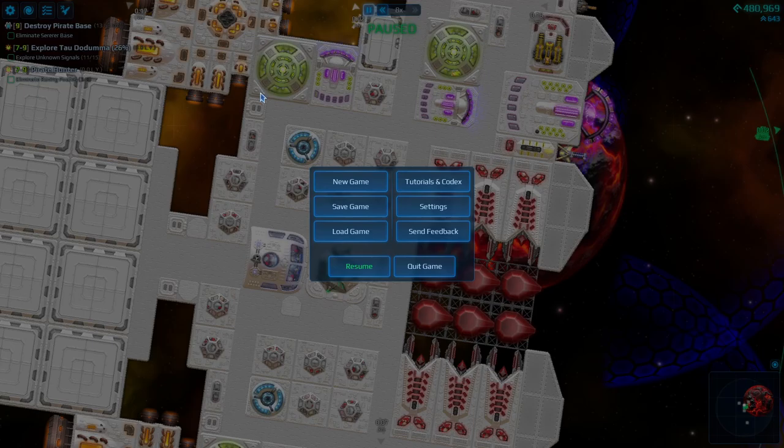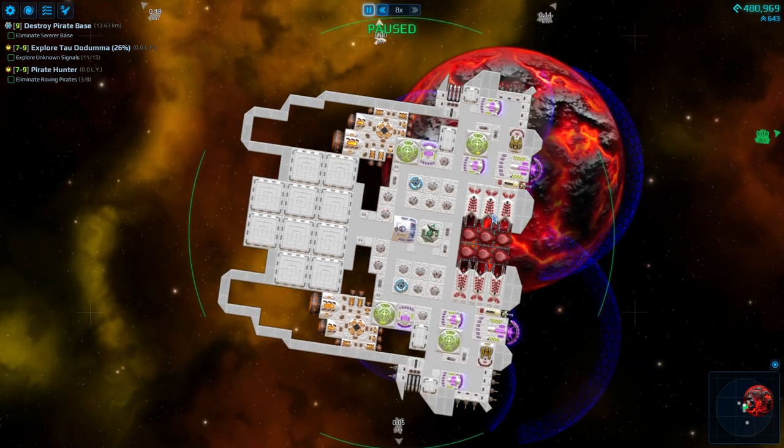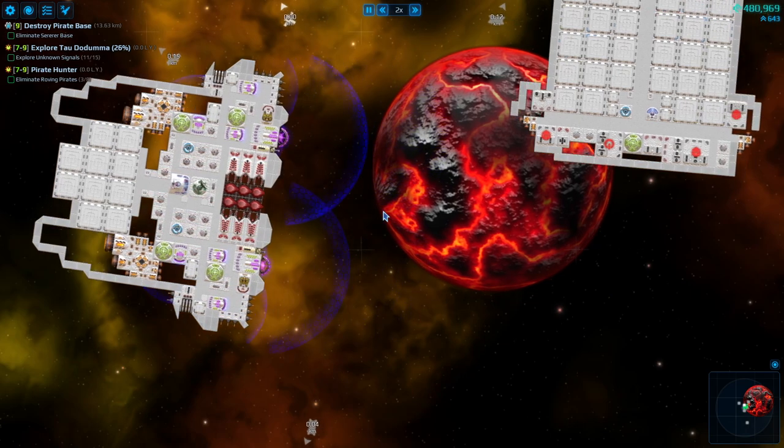Hello everyone, Crydax here, and welcome back to Cosmo Tier. We are planning on building a Railgun-based ship in this episode, because our Eagle One has been pretty good, but I think we can do better.